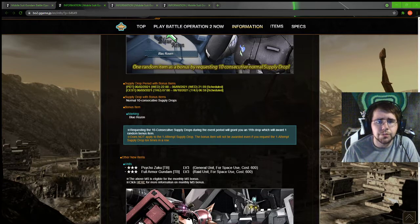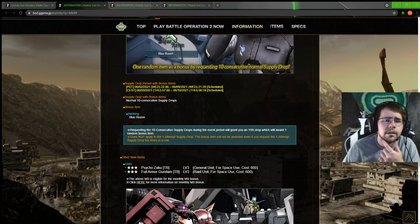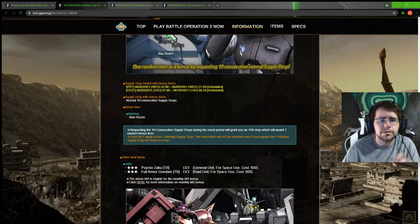The melee strength is 20, movement speed 130, 210 high speed movement, 65 thruster gauge, and 69 turn speed. We have 10, 12, and 13 for the part slots all the way down.